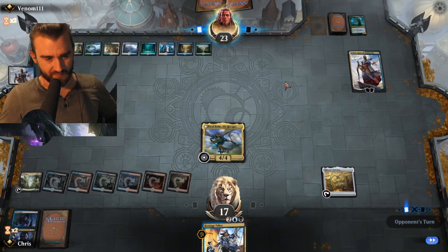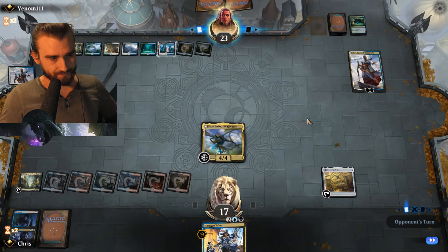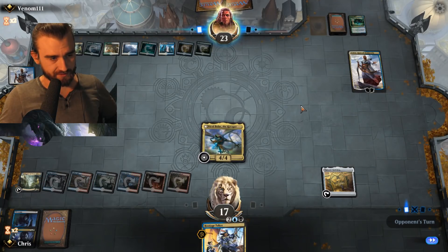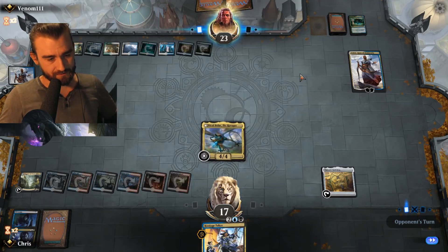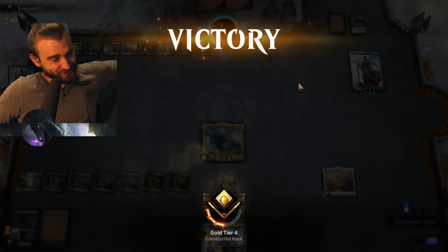We'll see if he can find the solution — maybe he has all the removal, who knows. Going to a spiral — yeah, he's digging. Can't play the Cleansing Nova but he has more removal for sure. Concede — he knew I would flip Bolas. Yes!